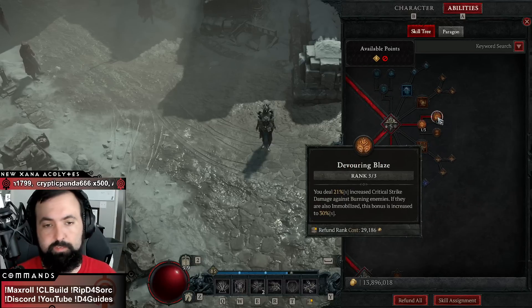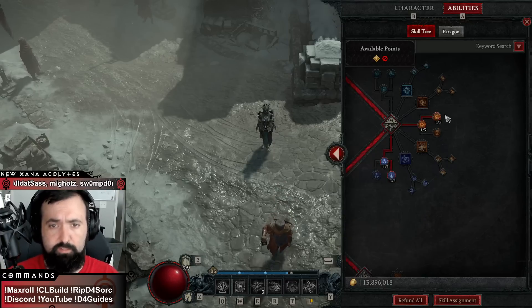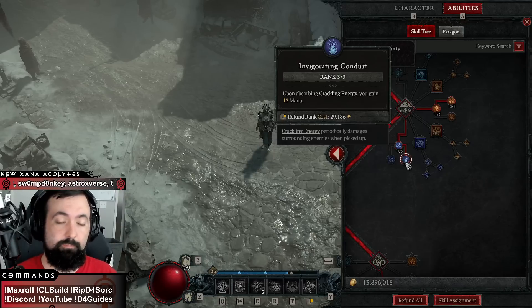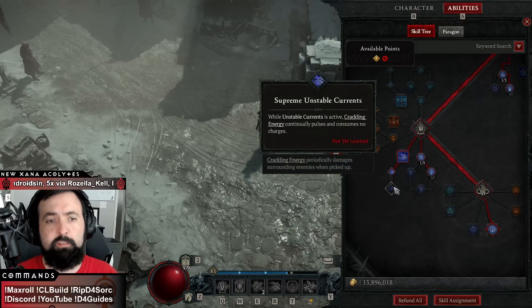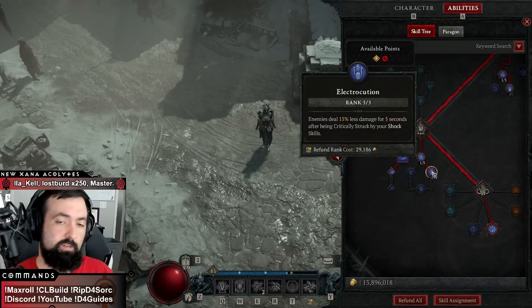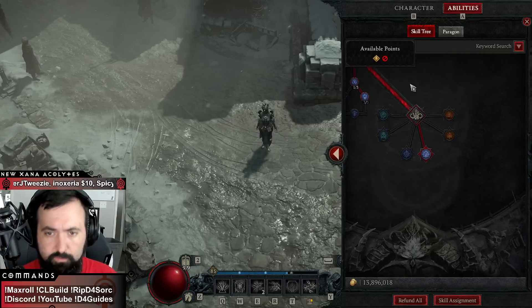Defenses are very good. Devouring blaze is nerfed but still very strong — you could even get an amulet with extra ranks for more damage, though it's not as powerful as it once was. This is how I restore mana — you don't have to put three points into this, but it's very very useful and I'd put at least two to three points there. Down here, unstable currents: this is not a crackling energy build so you don't have to worry about supreme unstable currents. Max electrocution is another very good source of damage reduction on this build. You can also have another source of stun from convulsions as shown in the guide.